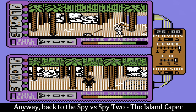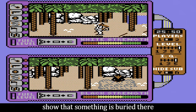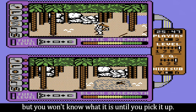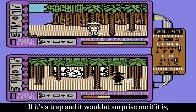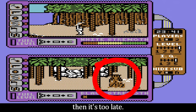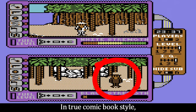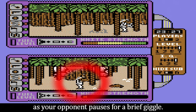Back to Spy vs Spy 2: The Island Caper. Three white specks in the sand show that something is buried there, but you won't know what it is until you pick it up. If it's a trap — and it wouldn't surprise me if it is, due to the nature of the game — then it's too late. In true comic book style, your spy is covered in sand which collapses into a heap as your opponent pauses for a brief giggle.